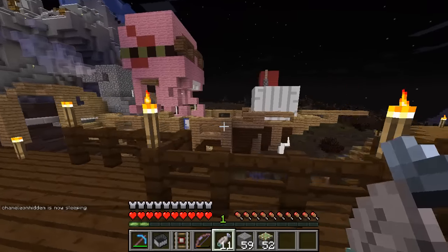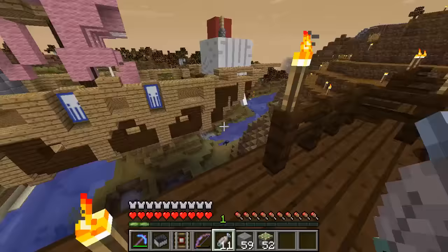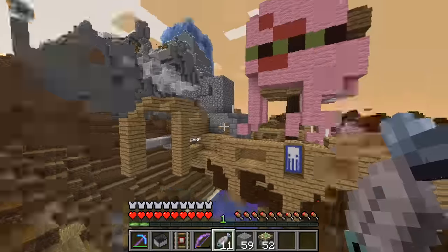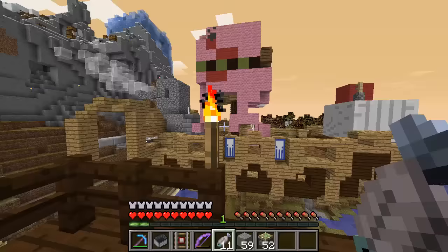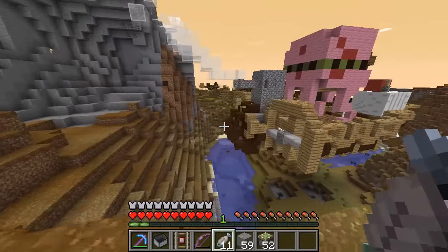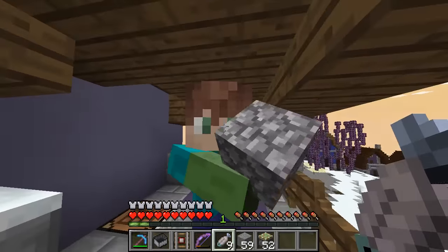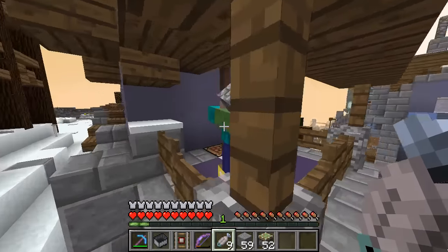I'm sorry for rambling - I'm a tiny bit obsessed with this entire place. I'm quite proud of it and I just cannot shut up whenever it comes to it. The boat is probably my favorite build here. It's supposed to be steampunkish, but I really failed on implementing those two dark oak cogs in the back. The green zombie is one of my redstone engineers.